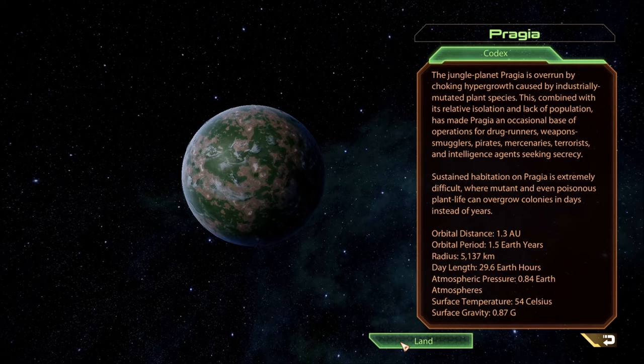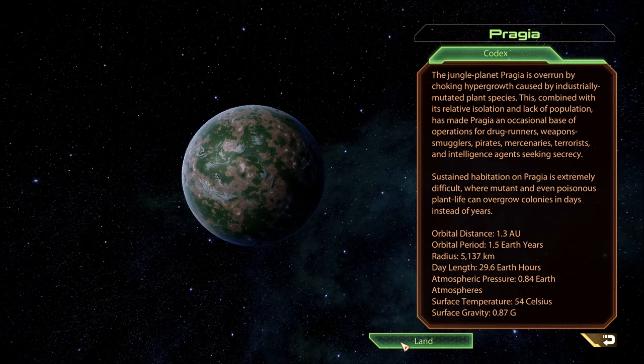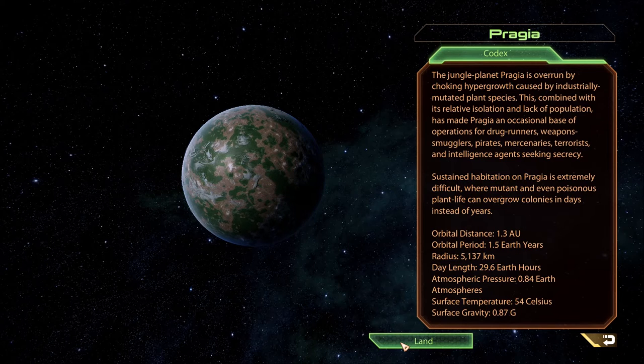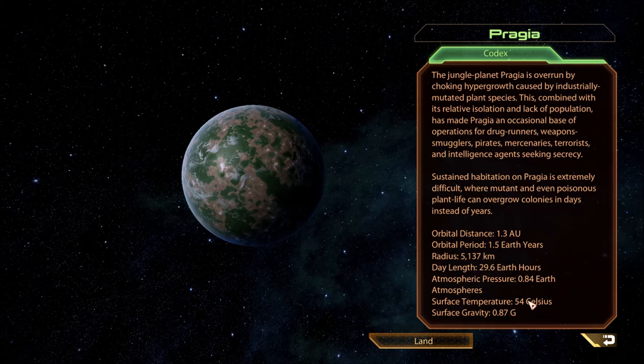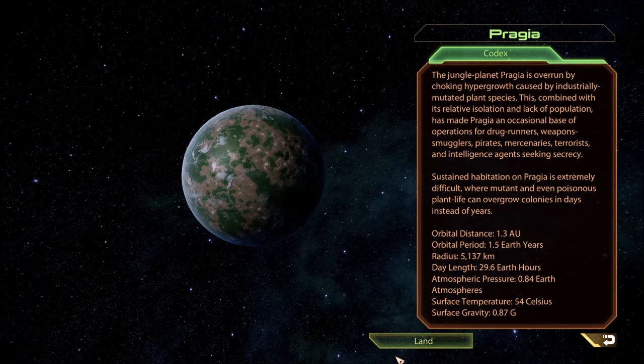The jungle planet Pragya is overrun by choking hypergrowth caused by industrially mutated plant species. This, combined with its relative isolation and lack of population, has made Pragya an occasional base of operations for drug runners, weapon smugglers, pirates, mercenaries, terrorists, and intelligence agencies seeking secrecy. Sustained habitation on Pragya is extremely difficult — mutant and even poisonous plant life can overgrow colonies in days instead of years. We're going to be fighting plants. Gravity is a little less than Earth, temperature and pressure and day length are rather similar. Yeah, let's land.